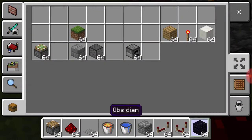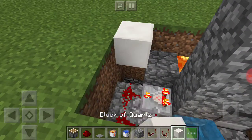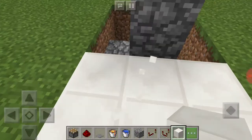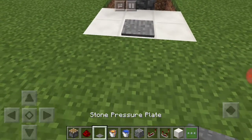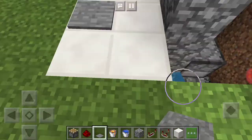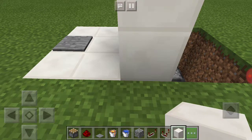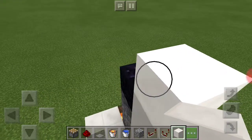You're going to get a block of your choice — I'm going with quartz. Put it back here, and then right here in the middle back here you're going to get a stone pressure plate; it has to be stone. That's what stops it. You can just fill these sides up like this, but the stone pressure plate is what stops it.